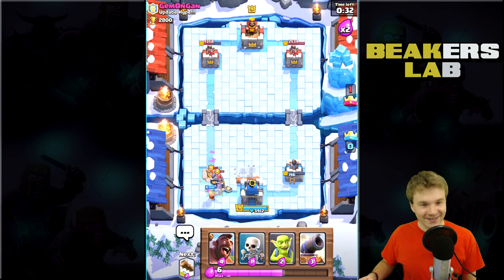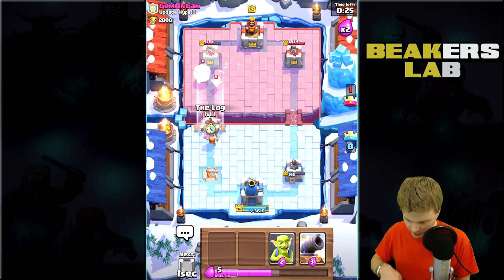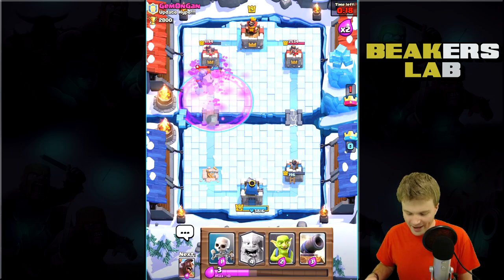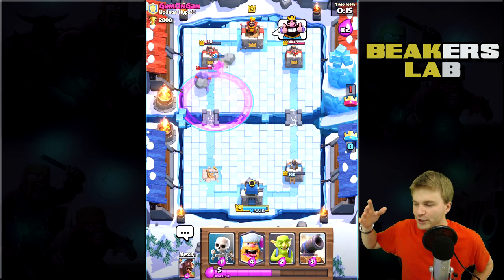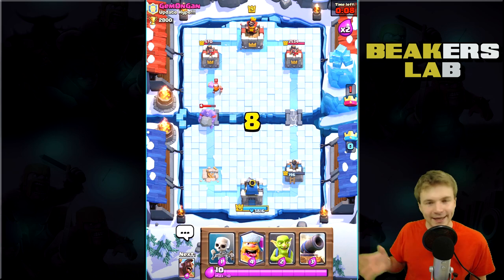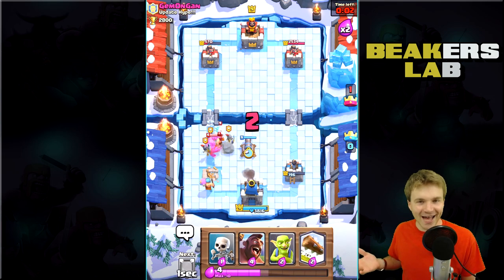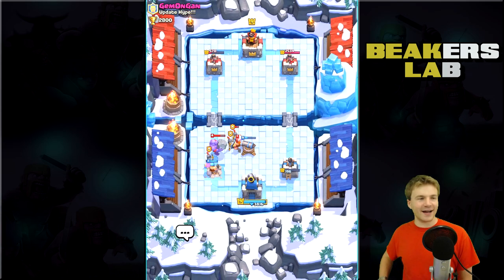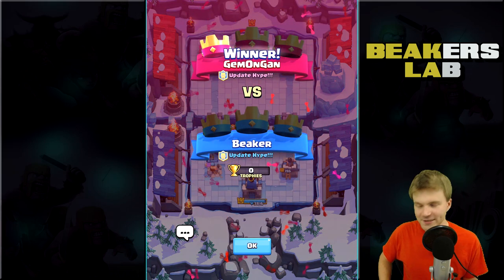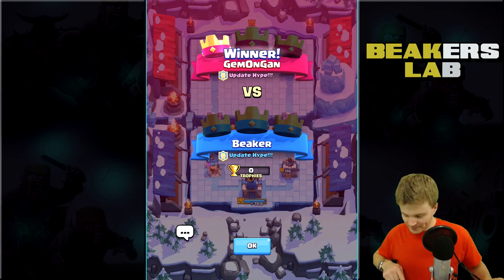I'm going to send up a Hog with the Lumberjack and a Log. Double Log! That got us up there so fast. I think that combo is even better than using a rage spell because the Lumberjack does a little bit of damage, and when he dies he drops a rage spell - how can you beat that? We ended up losing that one though.